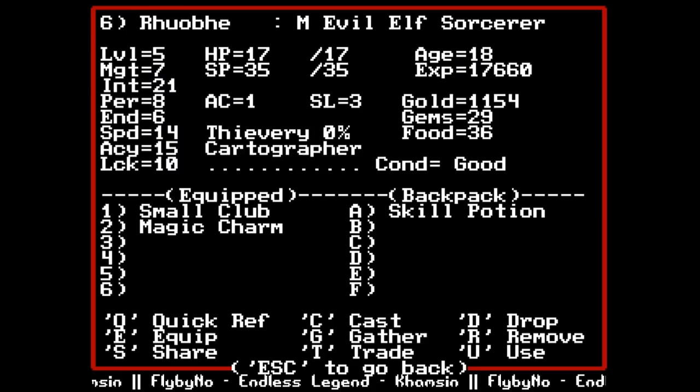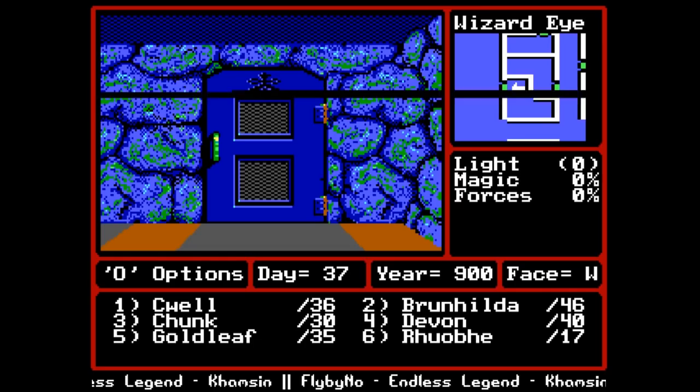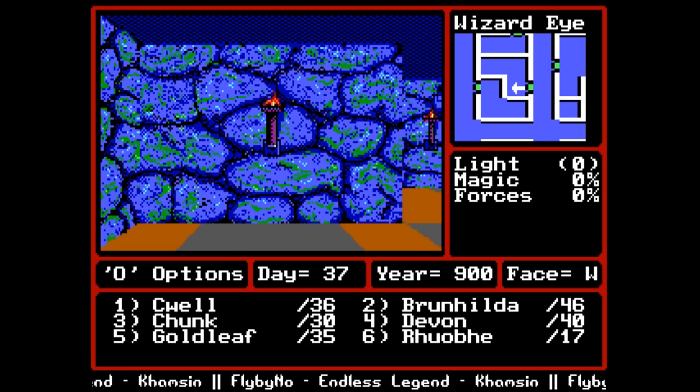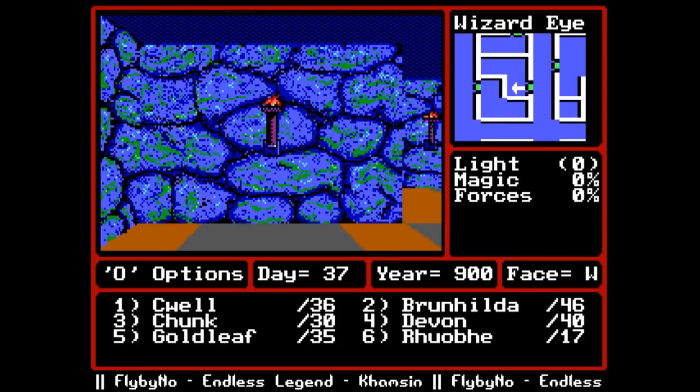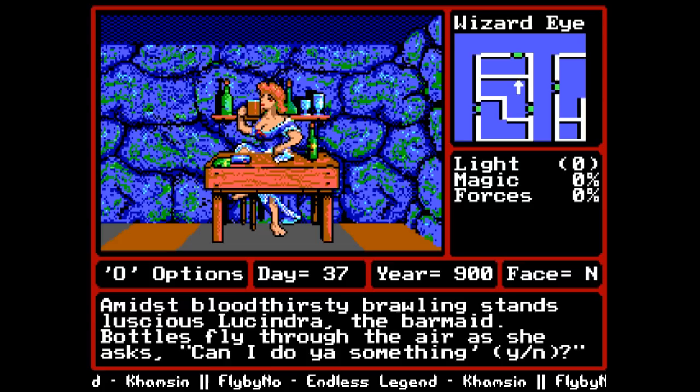Rove's issues are because he's low level - that's entirely why, and as we gain levels it'll get better. Hitting the inn so that if we die we'll respawn right here. We do not want to go into the Red Lantern - well, we just saved, so I can show you guys. Amidst bloodthirsty brawling stands Luscious Lusindra the barmaid - bottles fly through the air. We can get a feeding frenzy, have a drink, specialties, tip the bartender, or listen to rumors.